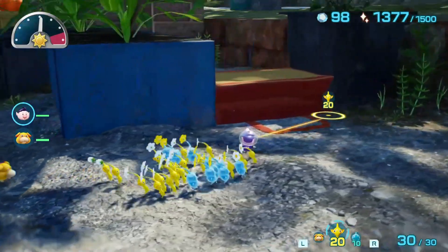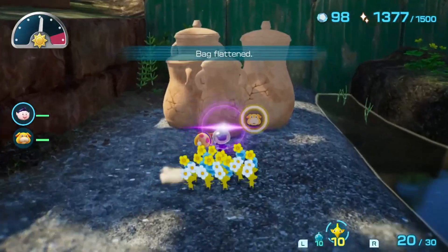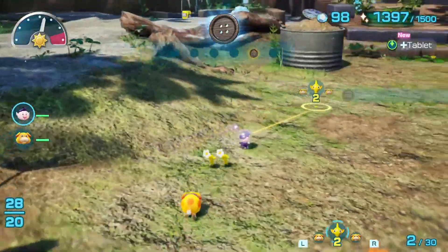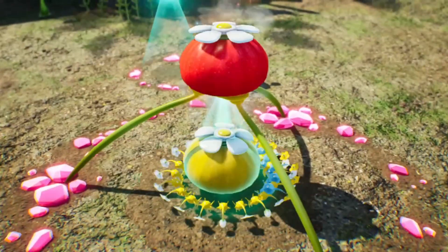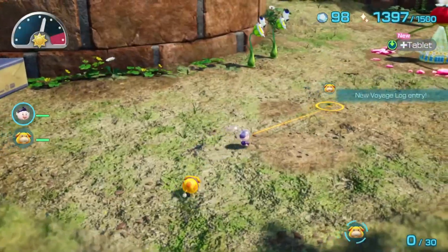Turn around and make your way over to this paper bag. Crush it, and then go over here, break these pots, grab these buttons, and then turn around again to grab the Yellow Onion. While your Pikmin bring back the Yellow Onion, go over here to grab this satellite pin thing. And there you have it — that's everything you can do on day 2 of Pikmin 4.